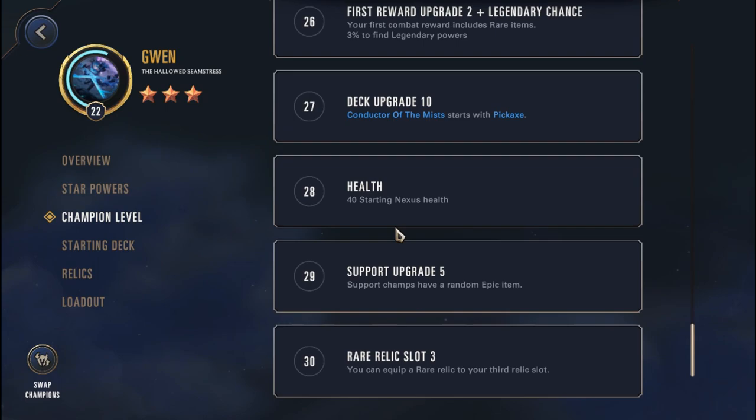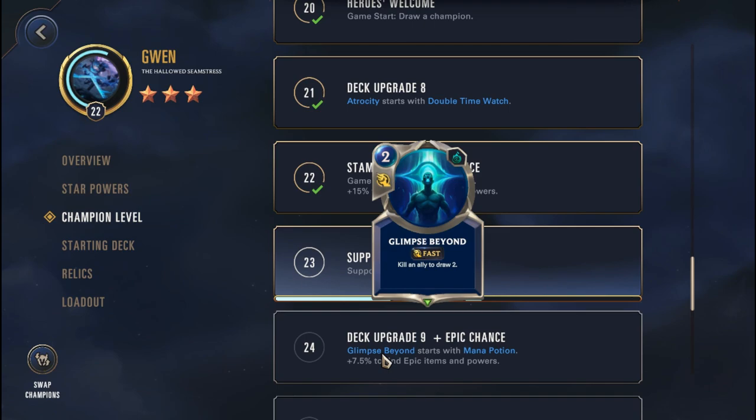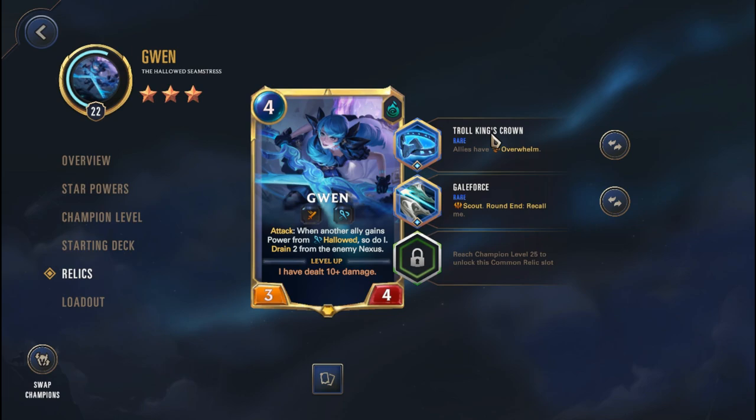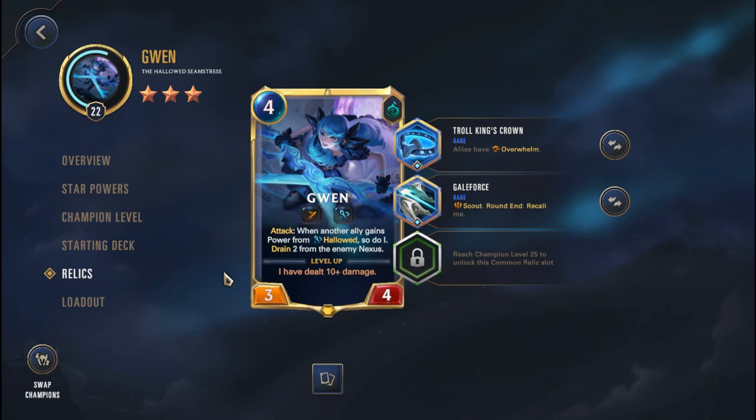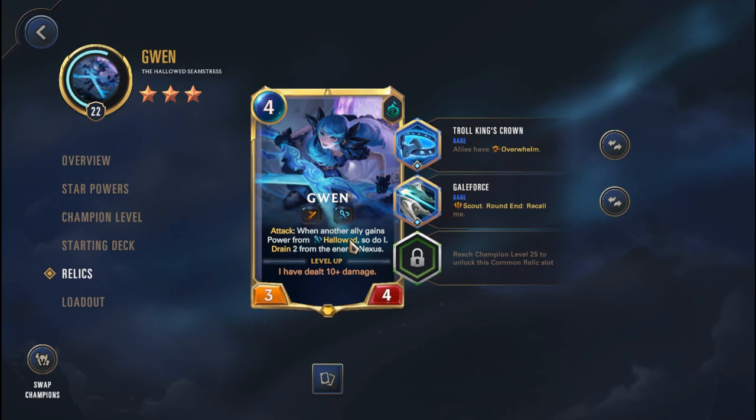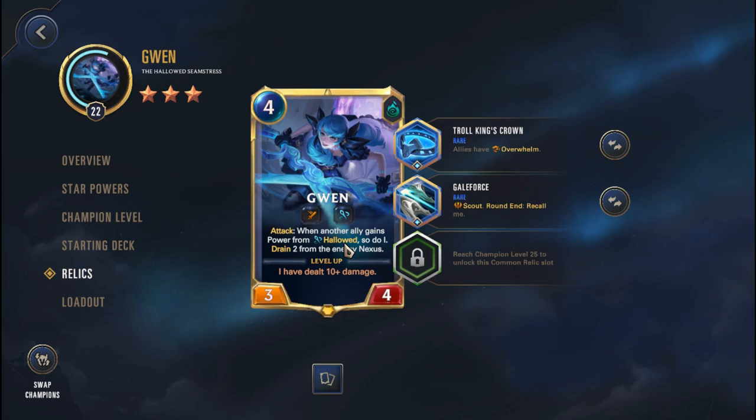In terms of the champion level — level 22 — that means I'm going to be missing out on the level 28/40 starting benefit, as well as the level 30 rare relic slot 3, but I think it should be fine. Gwen is fairly strong so I'm happy to start with only the Hero's Welcome. I'm going with a Troll King's Crown and a Guildforce. These two are really good items simply because the Overwhelm could be really useful — we're going to get a lot of buffed-up units from Hallowed — and the Guildforce pairs up really well with Hallowed, allowing Gwen to attack twice and trigger Hallowed twice.